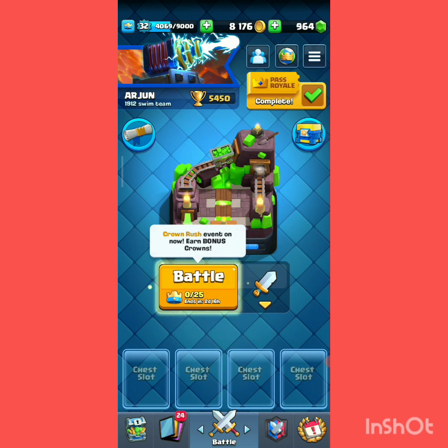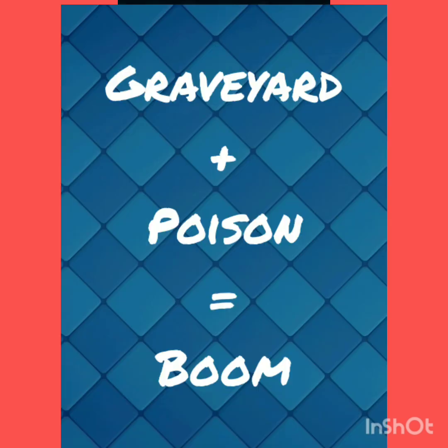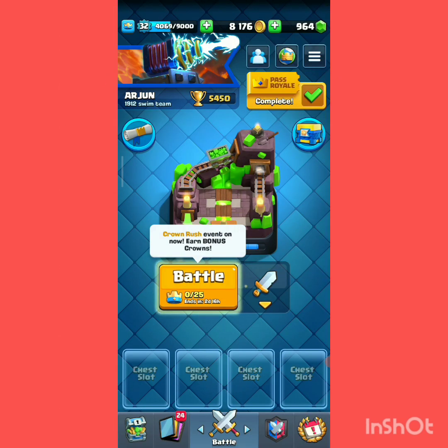If someone tries to stop the Graveyard, we can use Poison to get lots of value. For defense, we have the Phoenix, Skeleton King, and Ice Wizard to slow down.